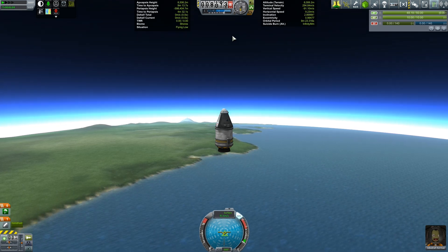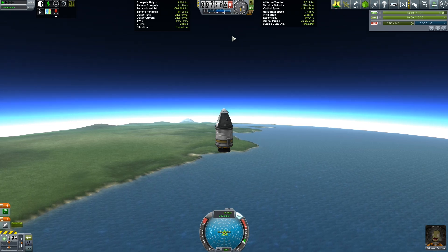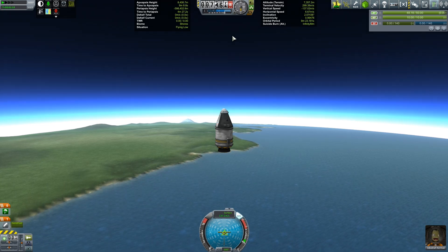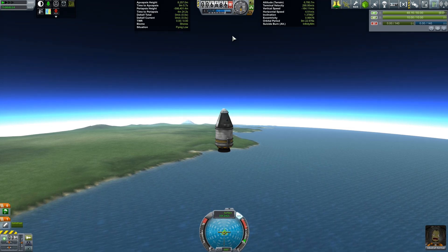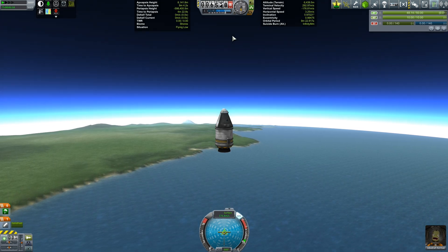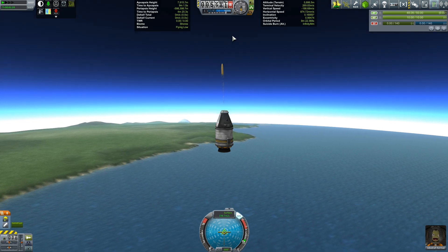So we did a heck of a lot better for what appeared to be less thrust and less speed. All of that is down to the atmospheric effects and the power of drag to reduce your efficiency. So bear that in mind when you build that super powerful rocket. Thanks Jeb, we'll see you soon. Take care. Bye bye.